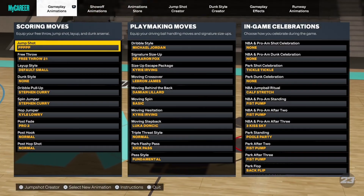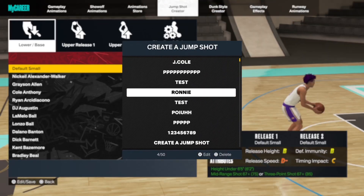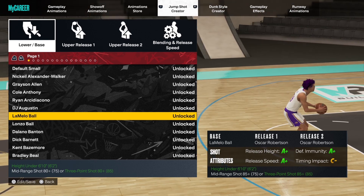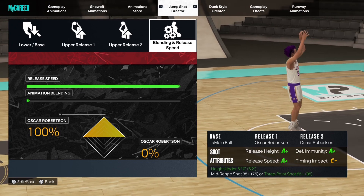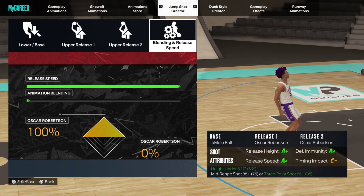But anywho, let's finally go over this jump shot. Obviously you're gonna wanna go to my animations, then the jump shot creator. Don't worry about all these jump shots I have — it took me a little bit to find the right one, but I did. So here's my jump shot: Base is LaMelo Ball, Release 1 and Release 2 are both Oscar Robertson. As y'all see, it has an A+ in everything besides timing impact. A lot of people say that matters, but honestly, y'all see how I shoot.